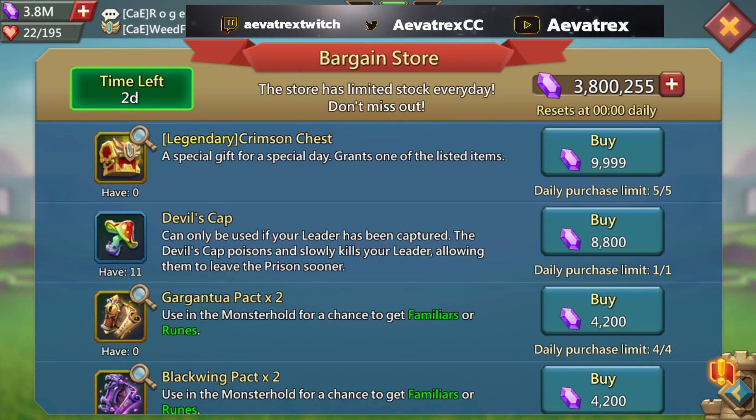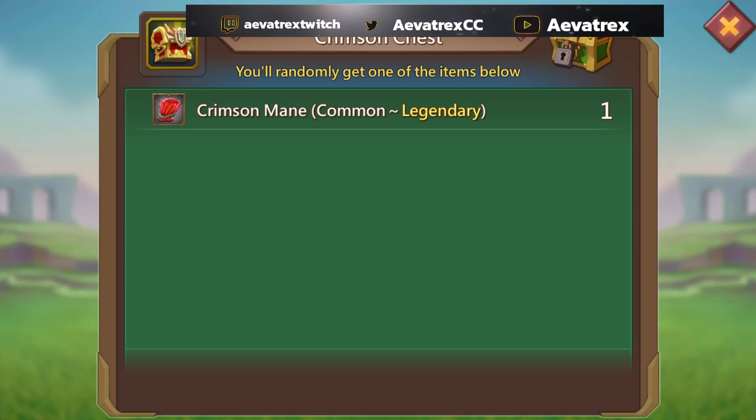You can get five Crimson Chests every day for 9,999 gems — not sure why they didn't make it 10,000, maybe they're like Final Fantasy. Either way, this basically gives you one chest that drops one main item, and it could be anywhere from common all the way up to legendary. Let's be honest — the chances of pulling a legendary are slim to none.